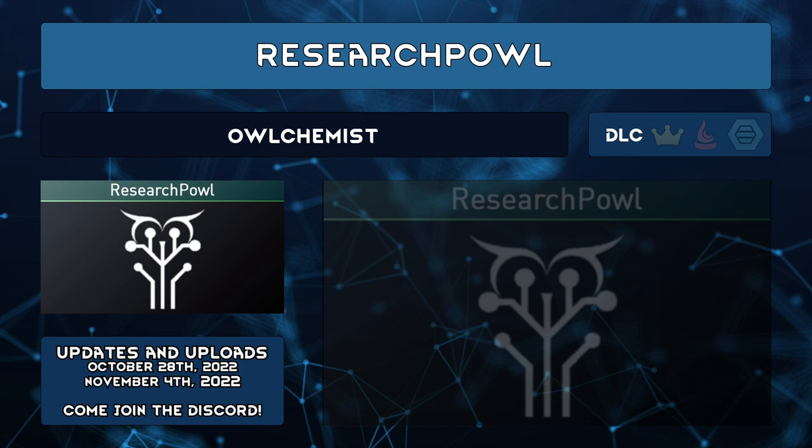Research Pal by Owlchemist is a 1.4 update for Research Pal Forked, and it's also a fork of this fork. Owlchemist plans on including more changes, but right now the code has been optimized so it generates about 20% faster. Pretty nice if you go a bit mad with mods that add a ton of tech.